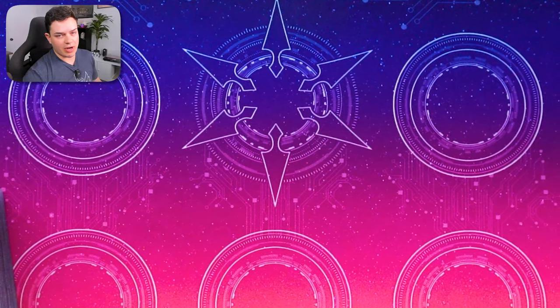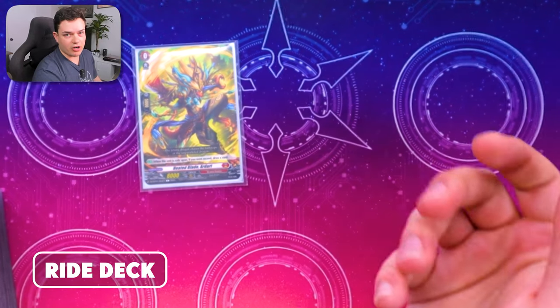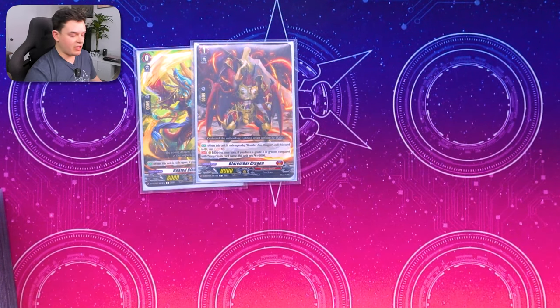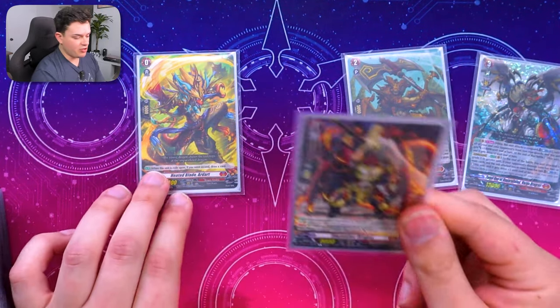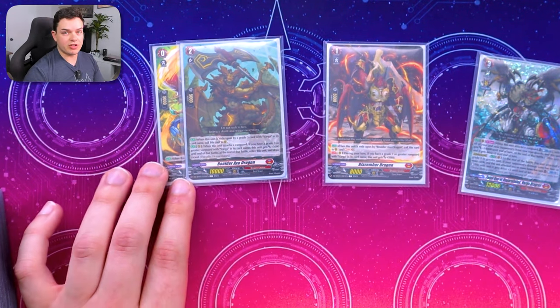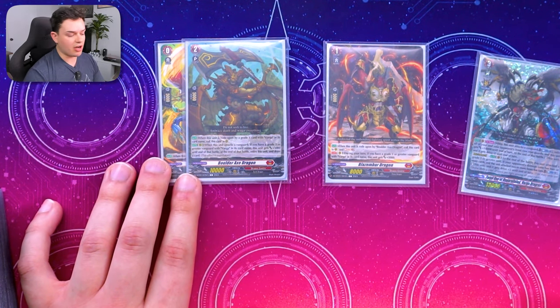Let's jump right into the deck profile starting with the ride line. The ride line is going to be the same as you'd expect for most decks - it's the art from what would have been the trial deck but it's in the booster set: Blaze Ember, Dragon, Boulder Axe, and Fargra. The idea is you go into Blaze Ember, which then going into Boulder Axe allows you to pull Blaze Ember out of the soul so you can call to the rear circle and get a soul charge to feed into those soul blast costs.